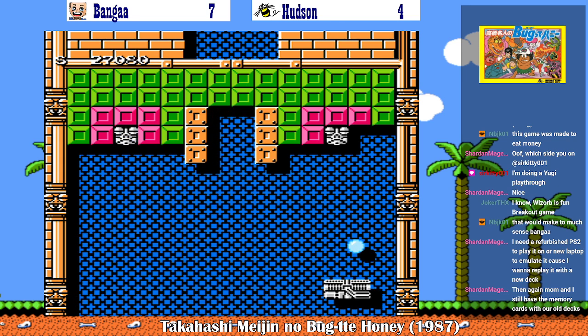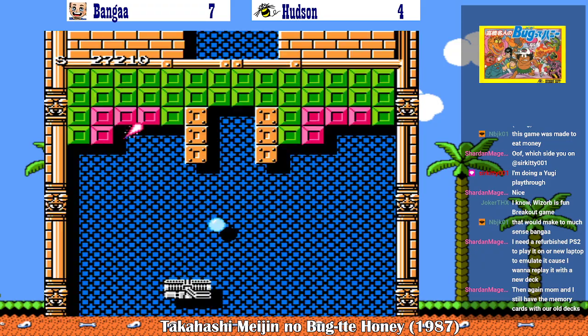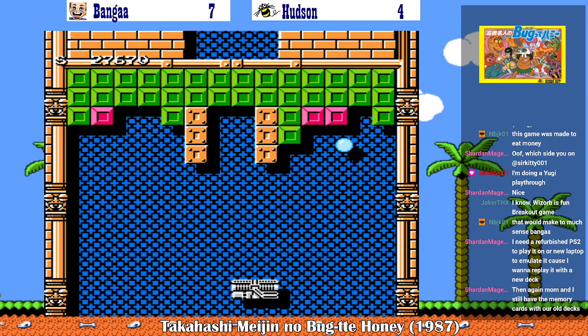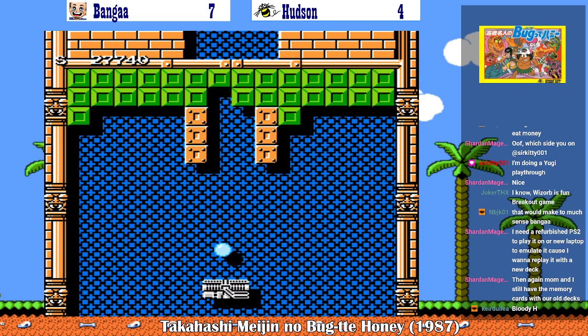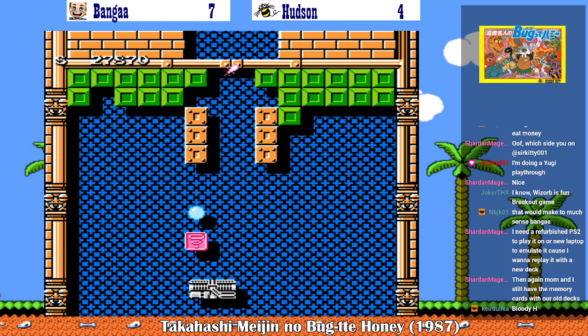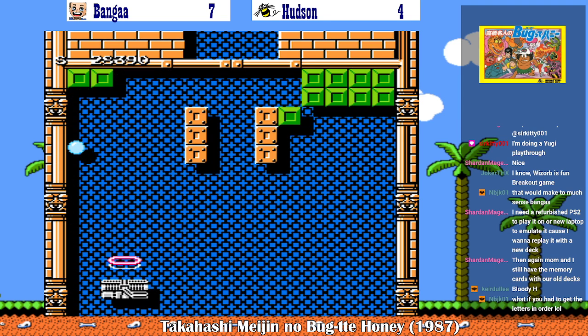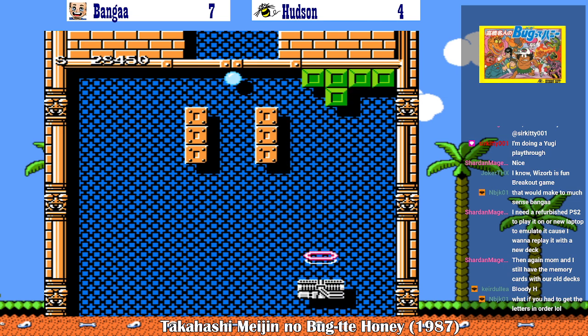Why is he falling so fast already? There we go, it was H. We finally got a piece of the password. Holy crap. How long did that take us? It was an H. This sonic wave actually keeps the ball going upward — that's a cool power-up. Wish I had that the whole game.